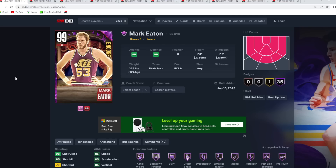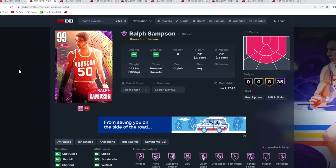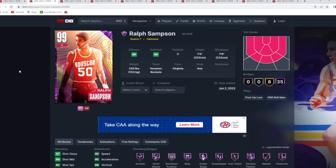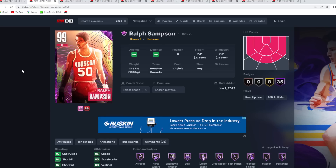The main difference is I feel like Mark Eaton has a better jump shot — at least personally, I think I can green a lot more consistently with his jump shot compared to Ralph Sampson. But I think they both deserve to be in this top 10. If you're looking for two centers and don't want to spend on a Yao Ming or a Rick Smith, after Manute, Rick Smith, and Yao Ming, Mark Eaton and Ralph Sampson are the fourth and fifth best centers in the game — both under 100k MT.